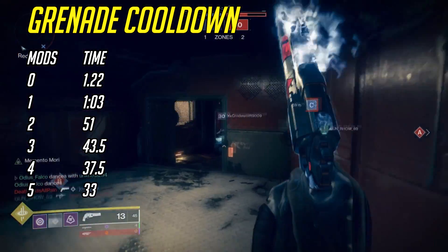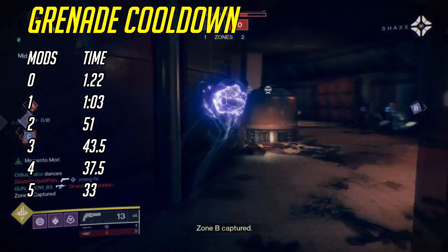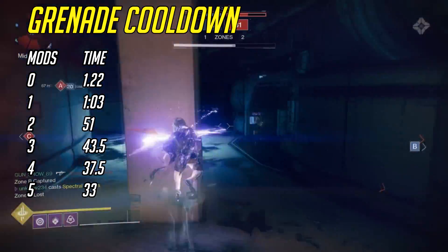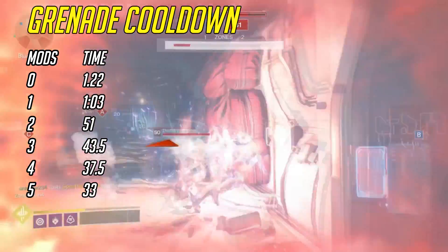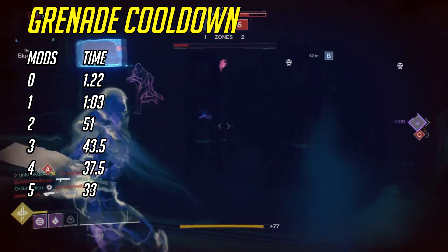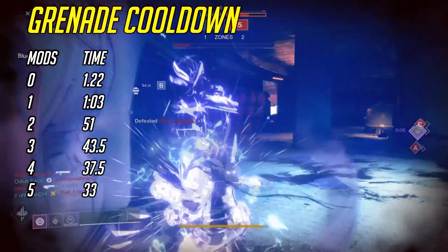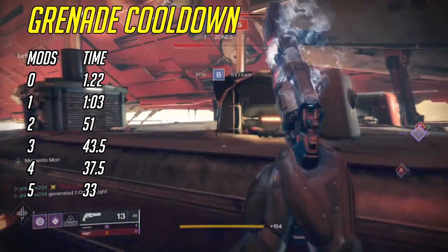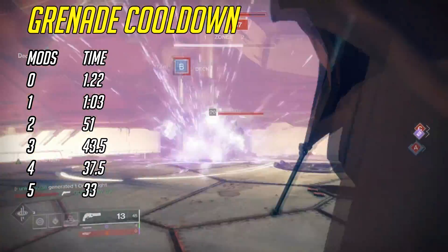For 2 mods, you're going to go from 1 minute and 3 seconds down to 51 seconds. You're already starting to see the effectiveness of the mod diminish, but you're still taking off 12 more seconds of cooldown with 2 mods compared to 1. At 3 mods, your grenade cooldown drops to 43.5 seconds — that's less than a 10-second reduction now, losing 7.5 seconds going from 2 to 3 mods.